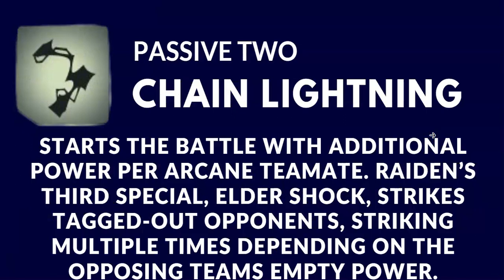His passive two, Chain Lightning, starts the battle with additional power per arcane teammate. This is kind of like Multiverse Armored Supergirl's passive, where she starts the battle with additional power bar per Multiverse teammate — but in this case it is per arcane teammate. Since all the Mortal Kombat characters are arcane characters and are most likely going to be used together, this passive will work very effectively.